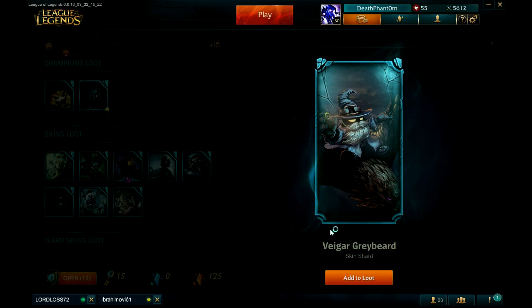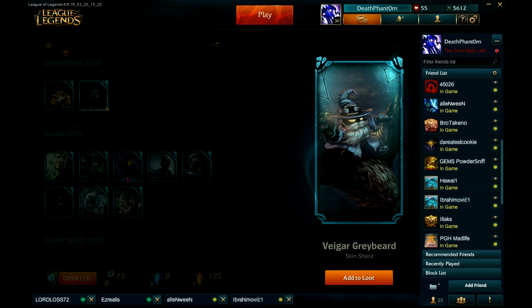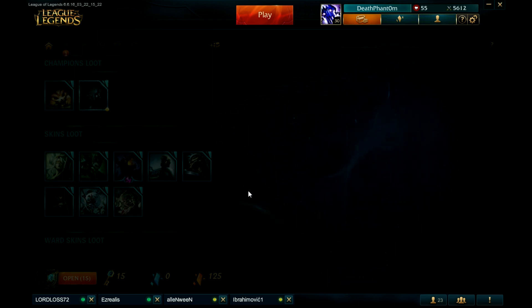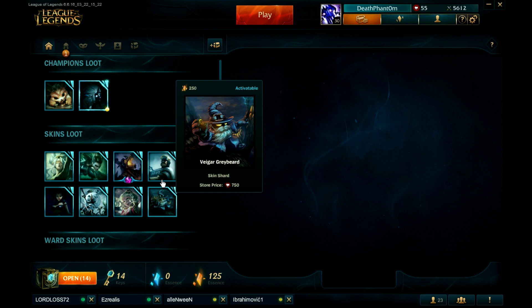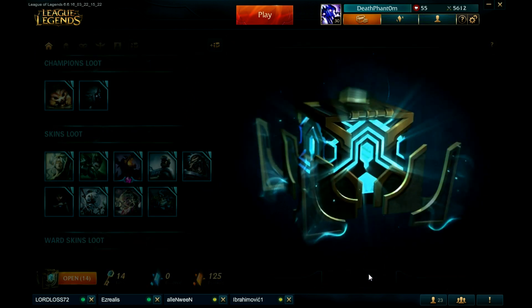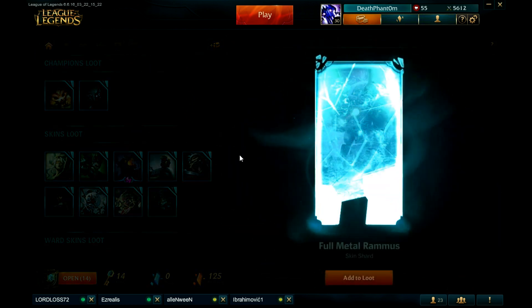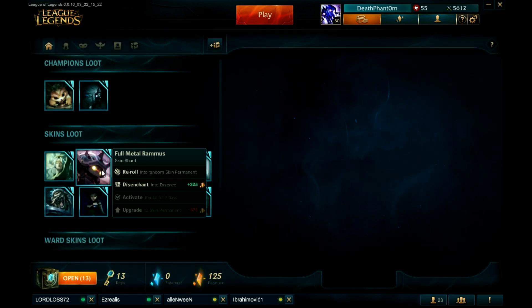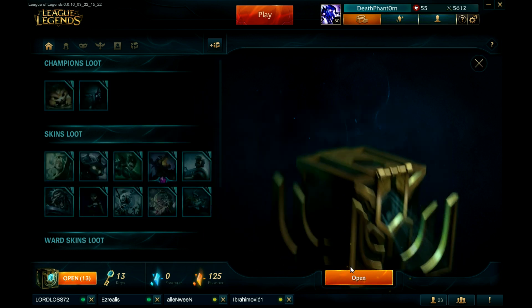You open yours, I've got two left. Just give me a minute — sorry guys, be right back. And I'm back! Sorry about that, I had to answer the door. So while I was gone I got the Greybeard Veigar skin. Lord Loss has two more chests. Full Metal Rammus — it's a really nice skin except I already have it, so that's good to break. The better the skin the more essence you get.